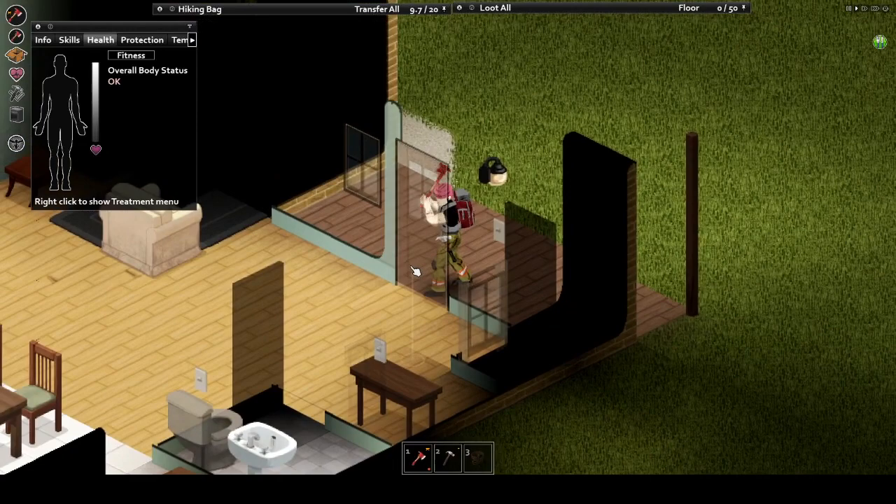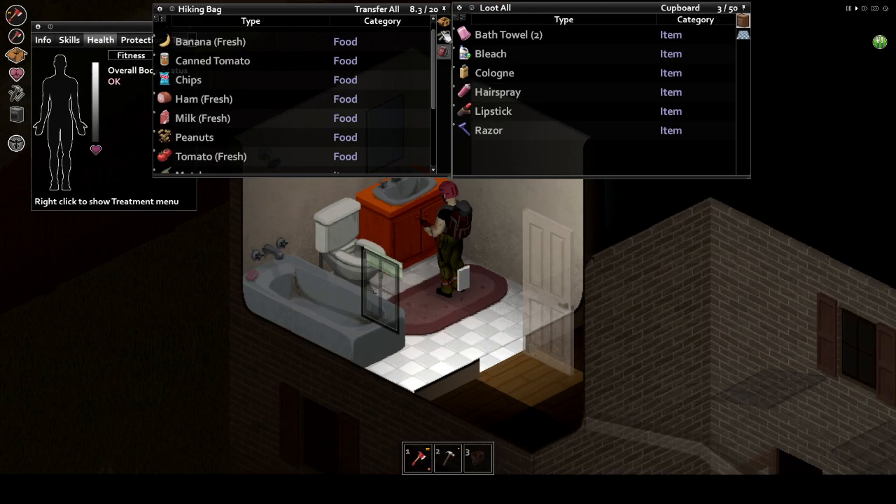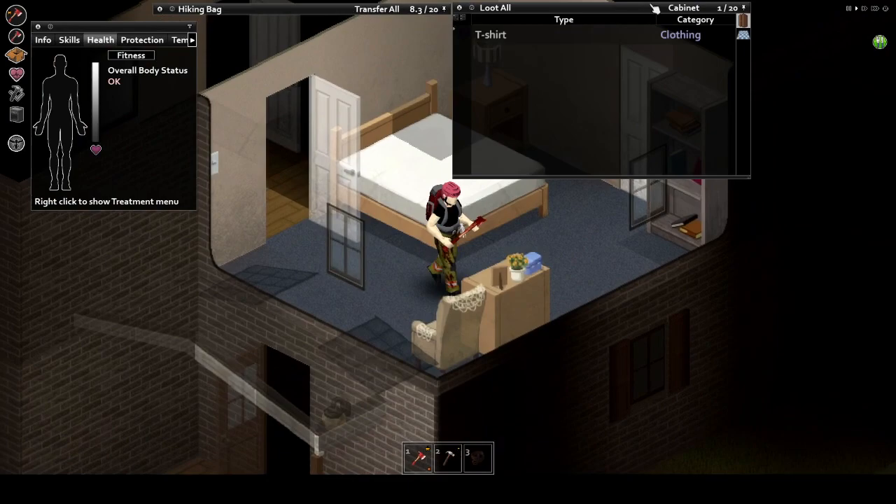The next room to keep an eye out for is the bathrooms. These rooms hold all sorts of medical related items, as well as small miscellaneous items like soap or toilet paper. You can also find spare sheets that you can use as either bandages or as window coverings to keep the lights out and the zombies from seeing in.